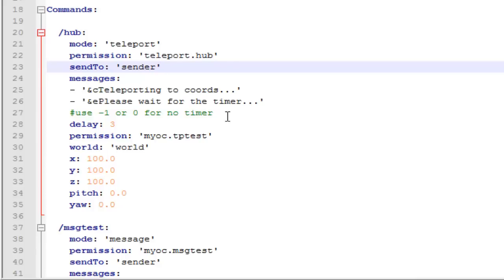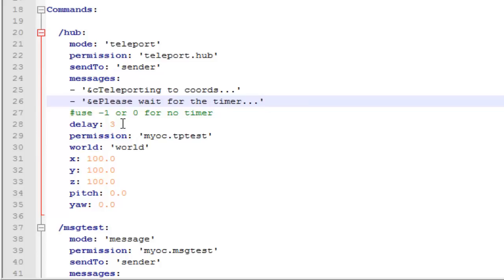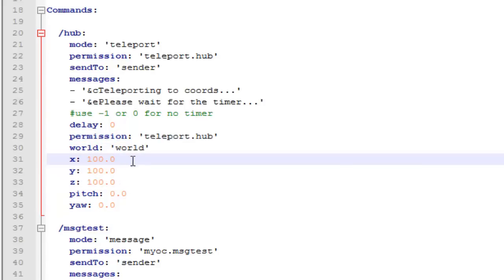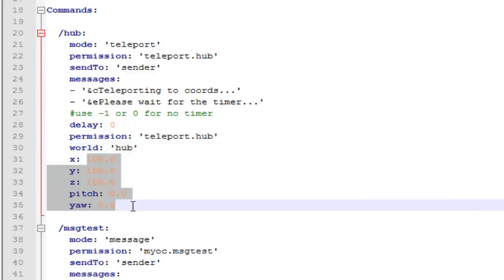You can change the messages that will appear, and you can also use a delay if you want — for example, players will have to wait three seconds before being teleported. I'm going to change it to zero or negative one if you don't want a delay. I'm going to change the permission node to teleport.hub. Now here's the cool part: you can type the name of the world and even change the coordinates. So if you have a hub world, you can change it to that hub world and set the coordinates — players just use slash hub and they'll be teleported to those coordinates inside that world.